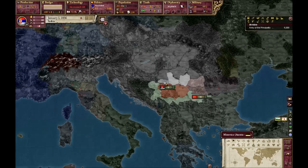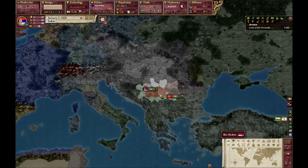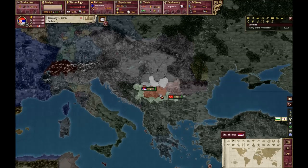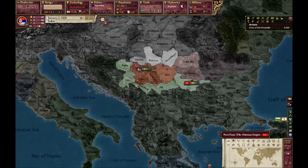I have a few goals for this game. First, we need to become a great power by the 1880s, which is quite challenging. Then we need to form Yugoslavia by the 1890s. And I need to finish as one of the top 5 countries — which might be possible. We'll see how we manage that.